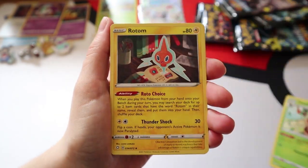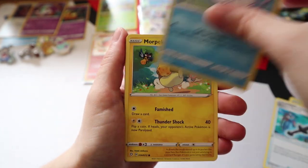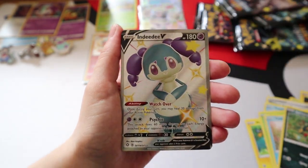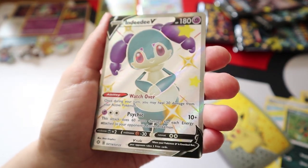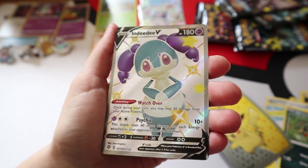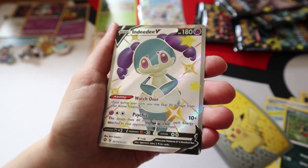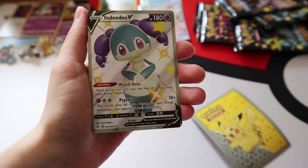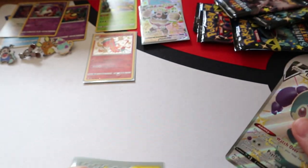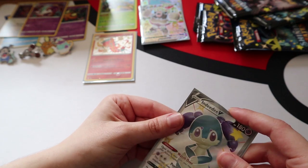Pack seven: Thwacky - we always seem to start with Thwacky - Rotom, Rusted Sword, Snom, Morpeko, Cacnea, Chewtle, Spinarak - and a Shiny Indeedee, number 114! This set is amazing - the female Indeedee. And a Manaphy. I am doing so much better with this set than I thought I would be.